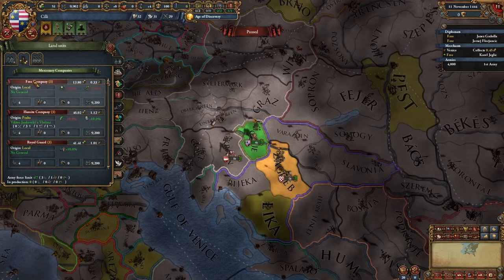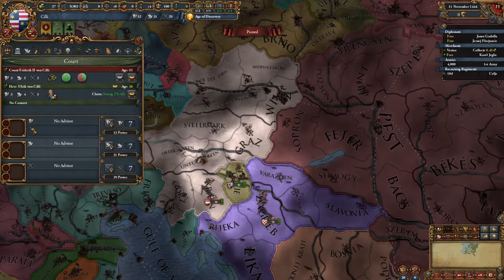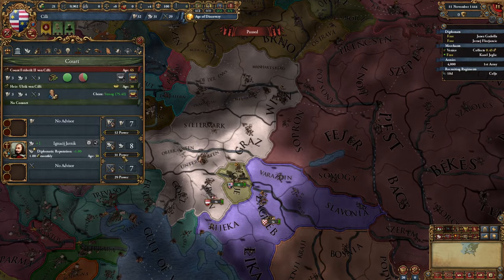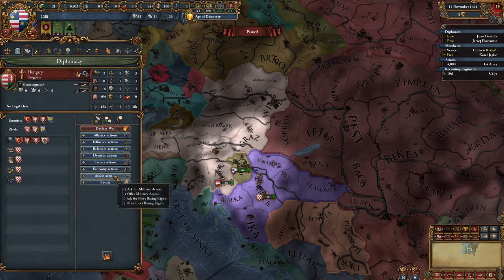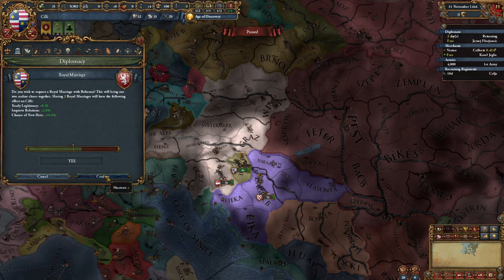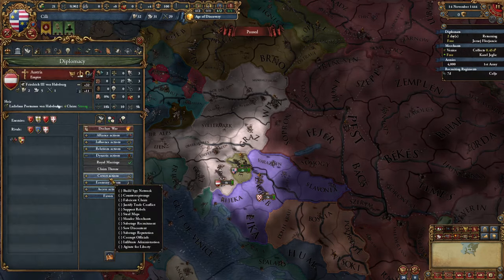We'll also need more units — let's get the free company. As for advisors, we do have diplo reputation, which is awesome. I'll grab this guy. We can get a royal marriage with Hungary, with Bohemia, and after a few days one more. There we go — we can royal marry Austria.